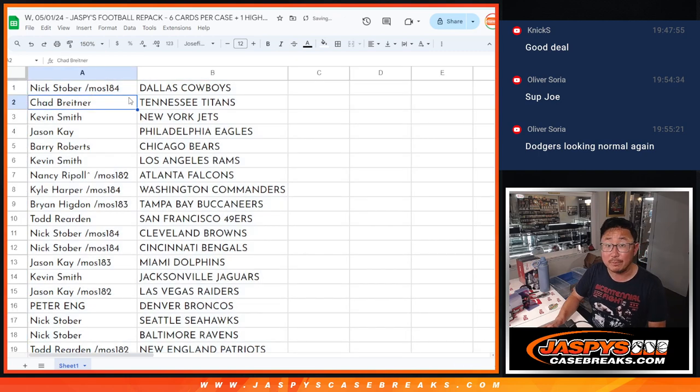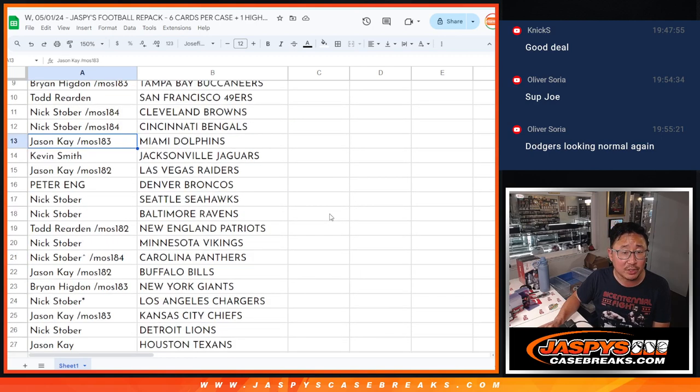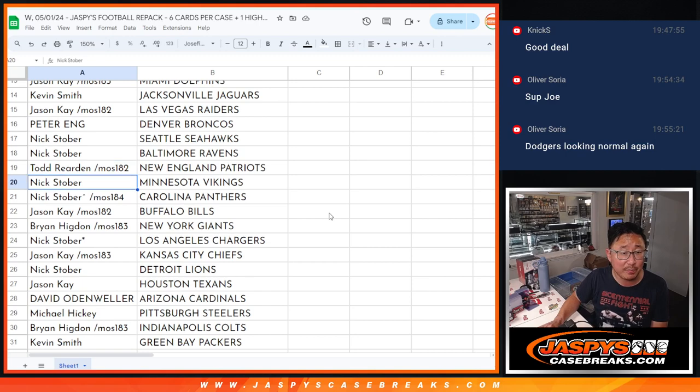Nick with the Cowboys. Chad with the Titans. Kevin with the Jets. Jason with the Eagles. Barry with the Bears. Kevin with the Rams. Nancy with the Falcons. Kyle with the Commanders. Brian with the Buccaneers. Todd with the Niners. Nick with the Browns and Bengals. Jason with the Dolphins. Kevin with the Jags. Jason with the Raiders. Peter with the Broncos. Nick with the Seahawks and Ravens. Todd with the Patriots.